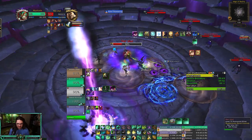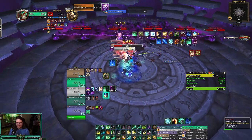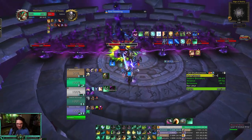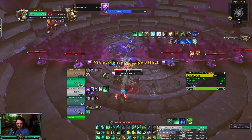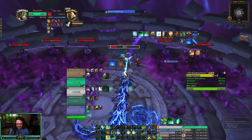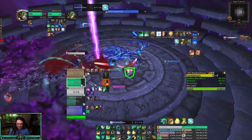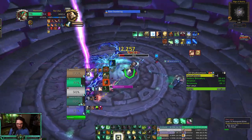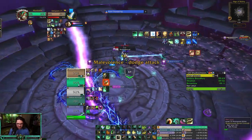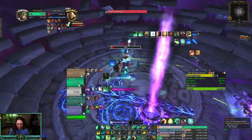Mana Tea here, Essence Font — I actually do have a Feyline Stomp, my fault. Keep doing damage here. I don't see the need to press Chiji yet — there's not much damage going out. Malevolence goes the other way — it's always awkward when you're trying to go through the path and they Malevolence it. Building up damage here, Chiji here, Malevolence be careful, throwing Enveloping Mist on myself — my tank has like every cooldown. And we do have Revival back too.